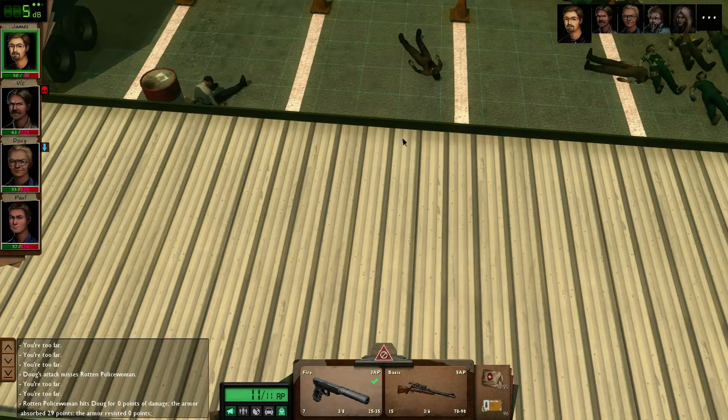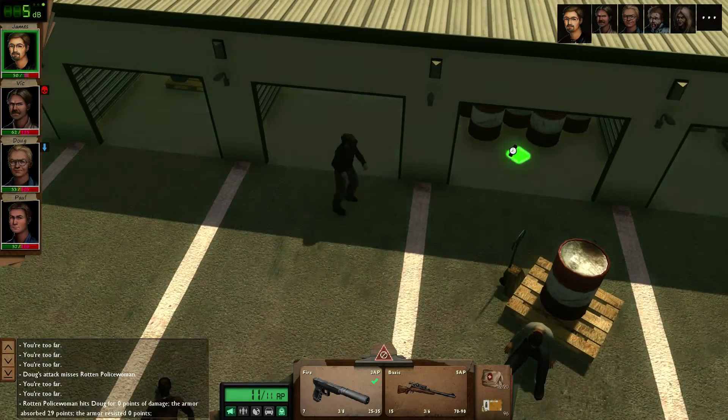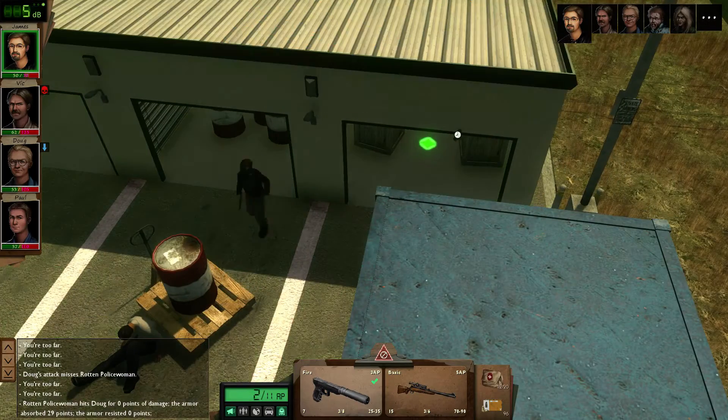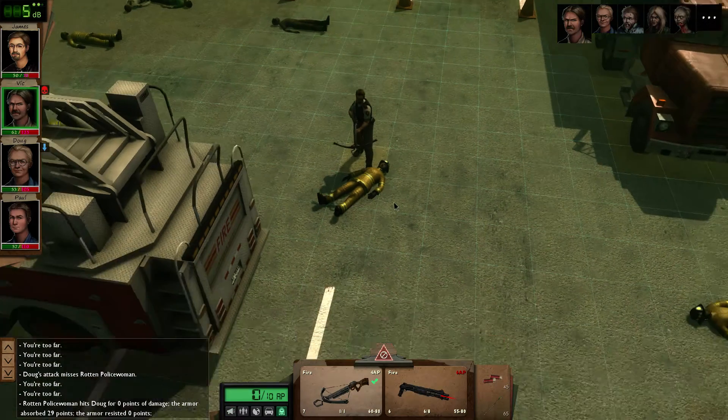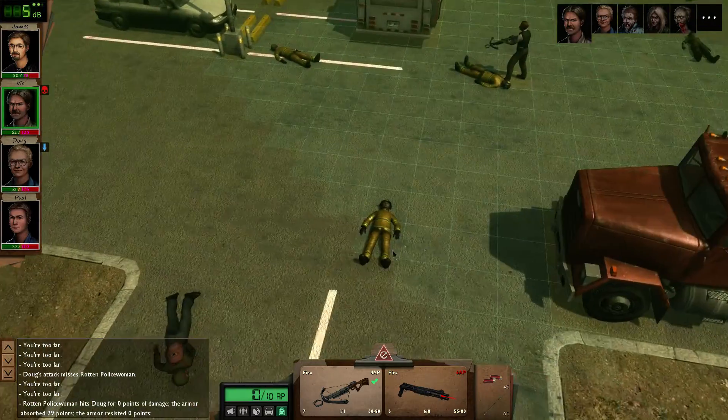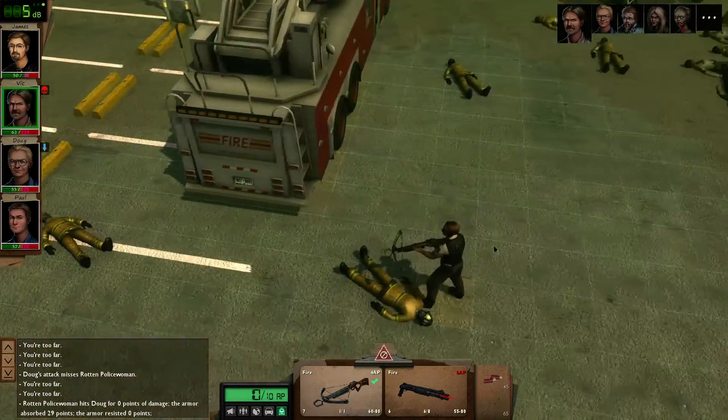That was zero points of damage - everything is fine, everything is under control. Even though he's on the floor being eaten by a zombie, it's still everything under control. So basically all of this is - that guy doesn't have a gas mask. Yeah, he has one of those firefighting helmets. I need to find one with a gas mask - might be a bit of a problem.